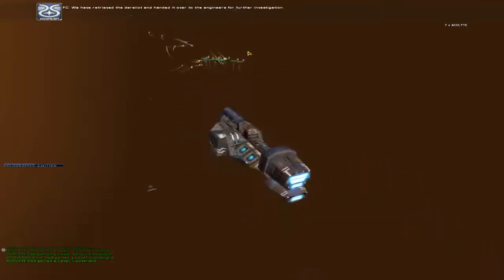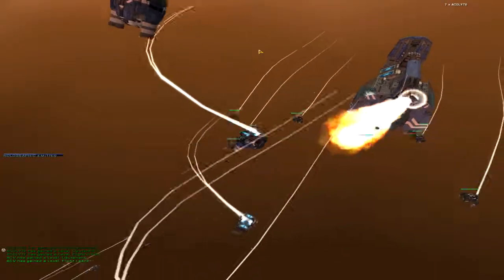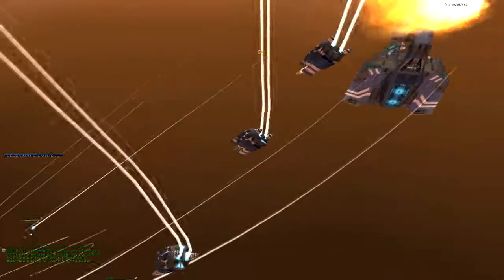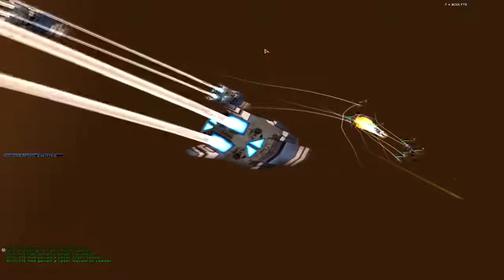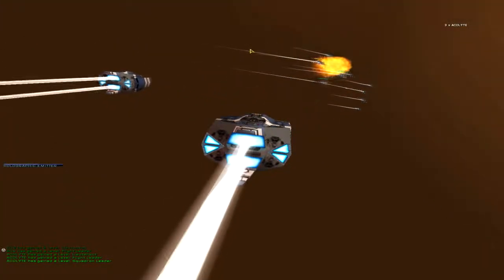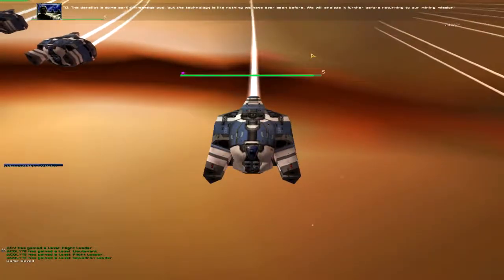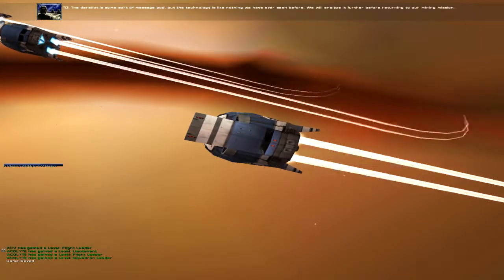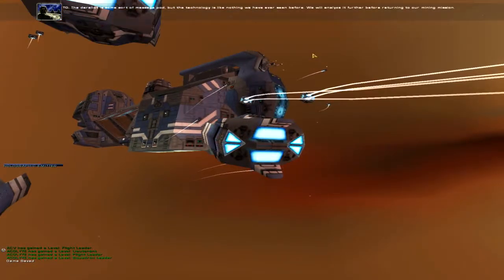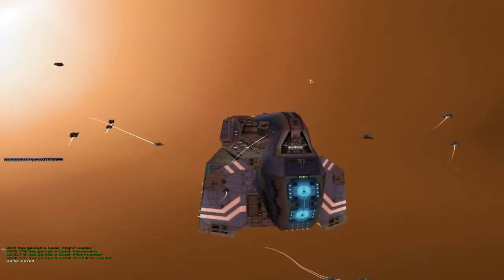We have retrieved the derelict and handed it over to the engineers for further investigation. The raiders are retreating. The derelict is some sort of message pod, but the technology is like nothing we have ever seen before. We will analyze it further before returning to our mining mission.